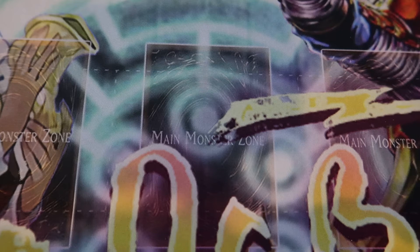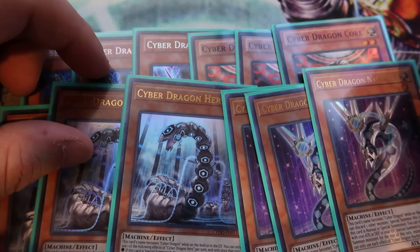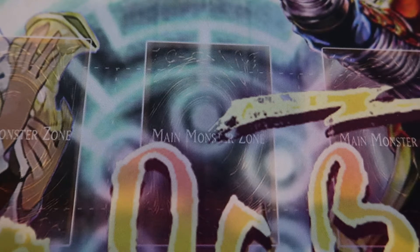Starting off with the deck profile, playing the standard Cyber Dragon lineup: three OG Cyber Dragon, three Cyber Dragon Core as your searcher, three Cyber Dragon Hertz, and then three Cyber Dragon Noxters to help reborn your machines. Something you should remember with Noxter is the number 2100 defense. And then the one Veer to wrap up your Cyber Dragon lineup. Noxter is very essential for this deck. Then we're playing double Galaxy Soldier for helping us get extra monsters on board and making an Infinity.